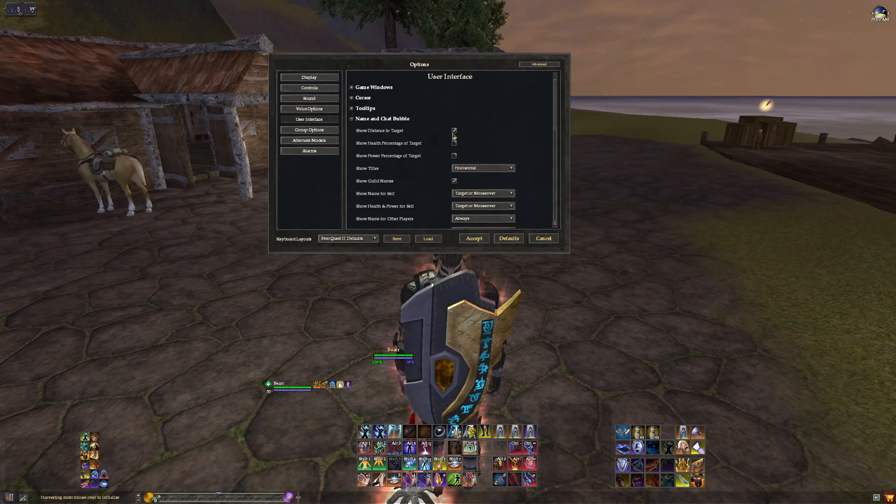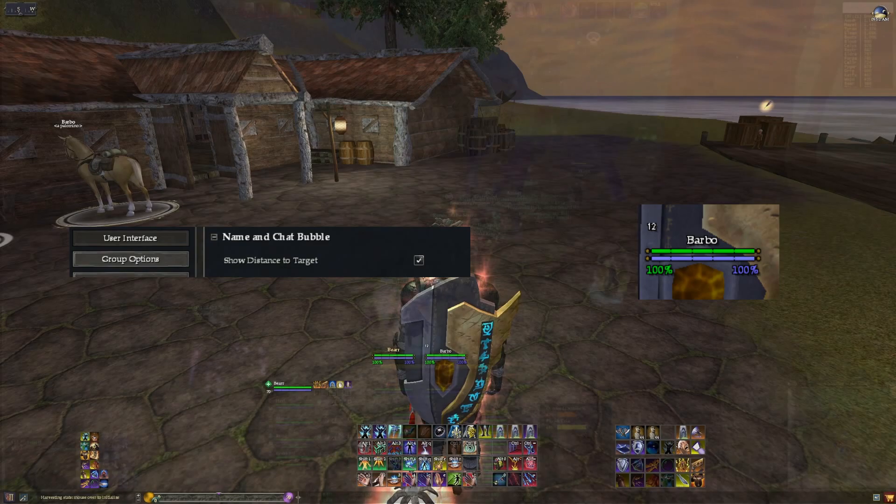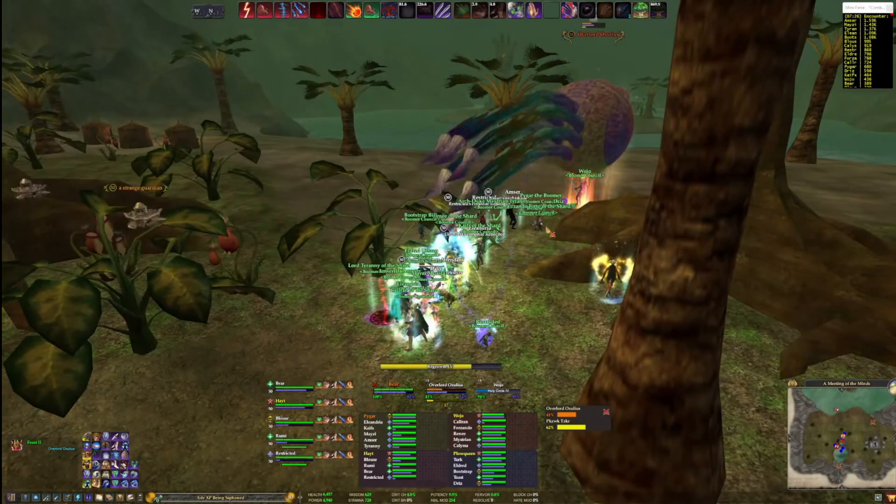We can turn this on by going to Options, User Interface, Name and Chat Bubbles, and check Show Distance to Target. Use this to ensure that you are getting out of range for AoEs if you're DPS, or if you're a healer, you're healing your tank from the maximum distance you can, so you'll overall take less damage from AoEs.